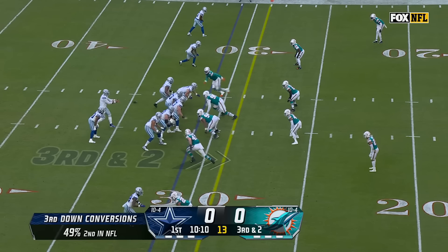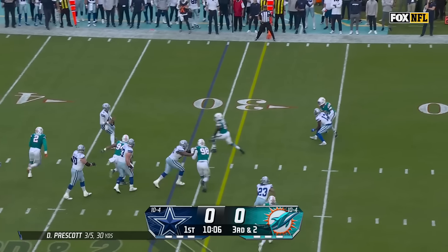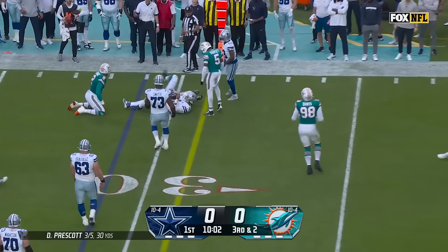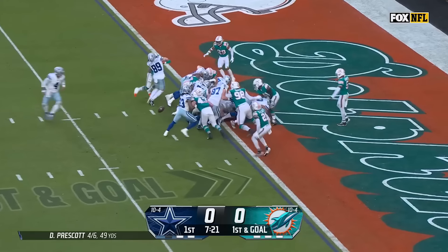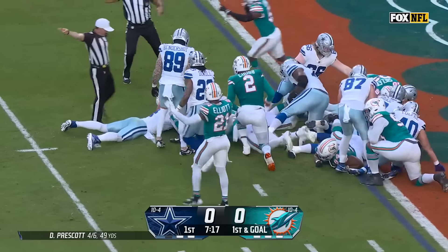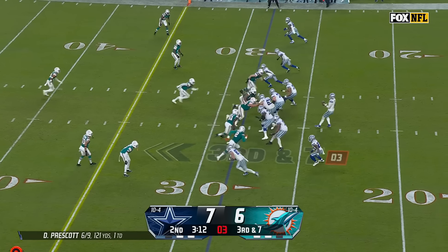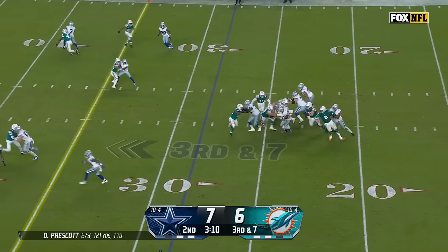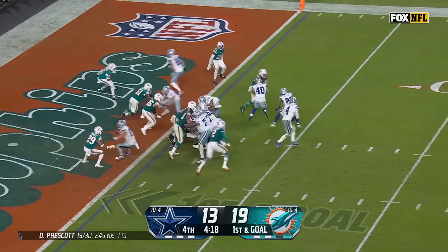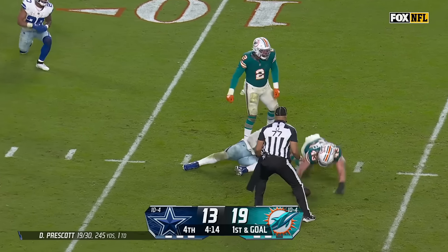Third and seven, blitz is coming — Prescott sees it — but he's sacked. Fake — Prescott in trouble — and he is sacked! Oh my goodness — they go from the one to the 12. Down to another option in Miami. Second and 16, Chubb, and Jackson goes down. Dolphins bring the heat — Allen retreats — and he throws an interception. Still alive to run — and finally brought down was Eli Apple. Fourth and two. He releases — he didn't even get out — Van Ginkle took him away.